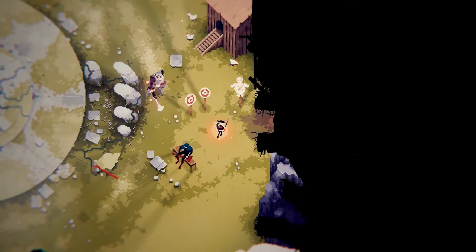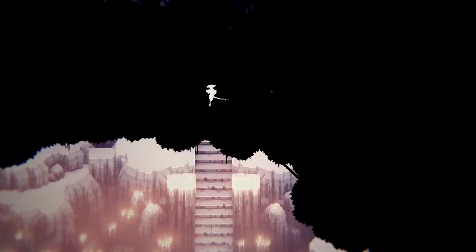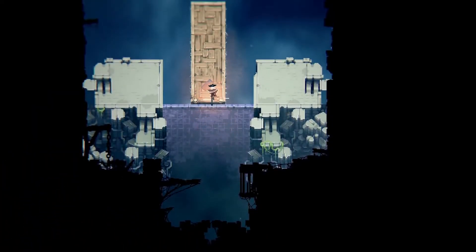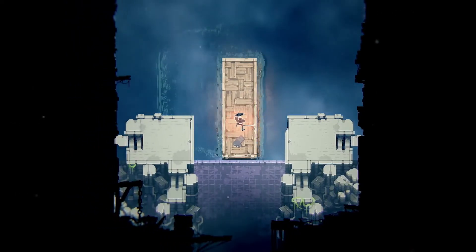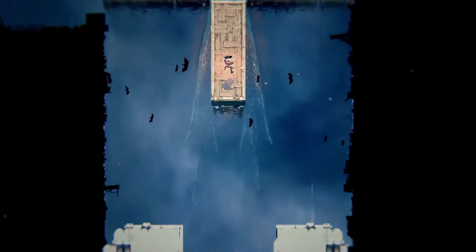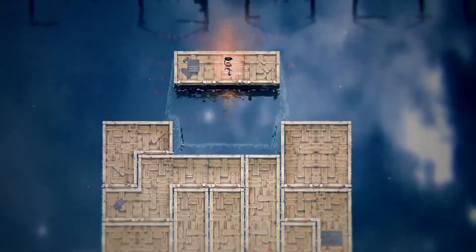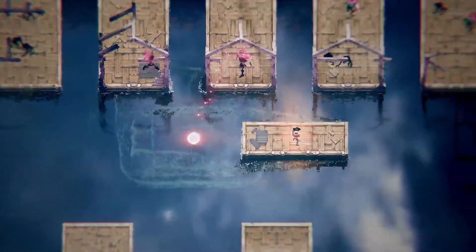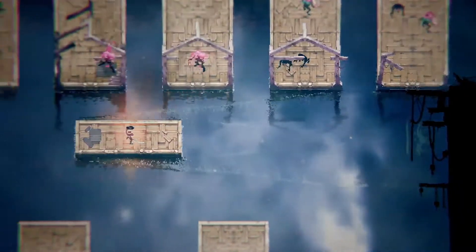The hub directly connects to the sunken village. You traverse the area using wooden platforms that you can slide in any direction you want. The platforms themselves are a handy tool in combat — dodging the fast enemy attacks, splitting groups of enemies, or providing a hasty retreat.